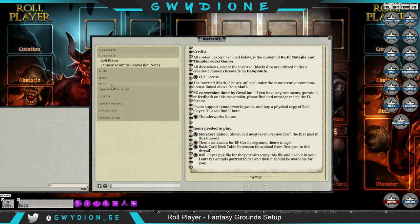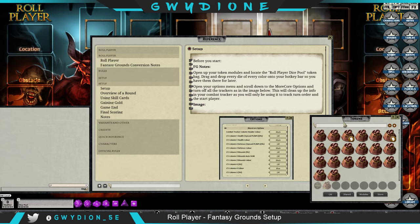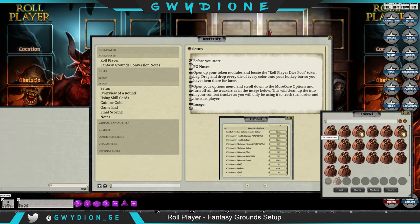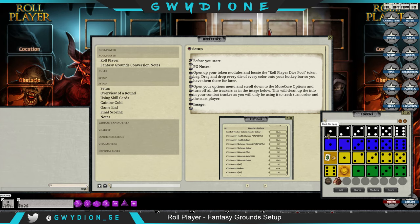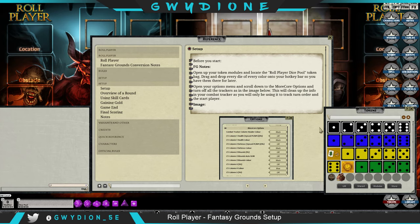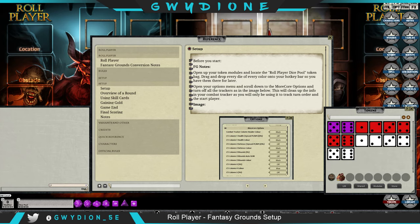Before you even start, open your tokens module. Mine has a number of bags — yours probably won't have as many. Locate the Roleplayer dice pool and the token bag. I've already done this, but you want to drag and drop the dice of all colors. You don't need to worry about the tokens — those are there just in case you want to use them during the game.